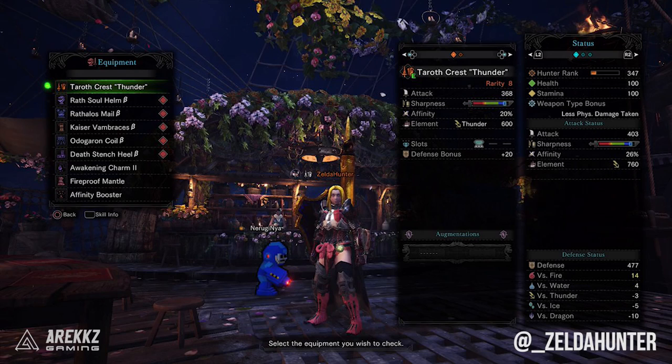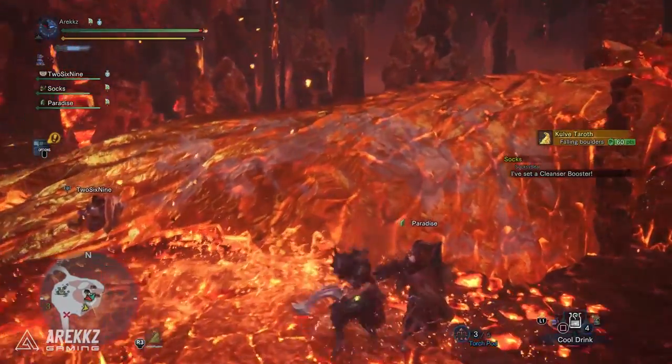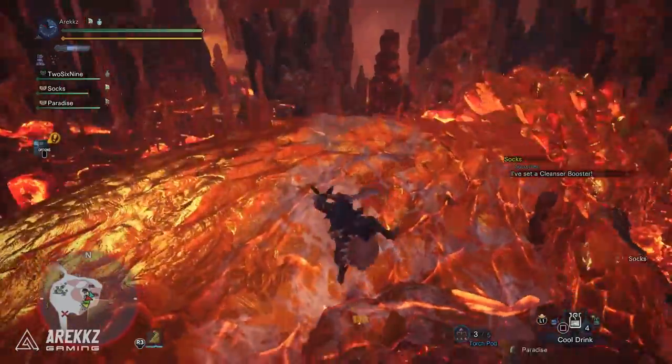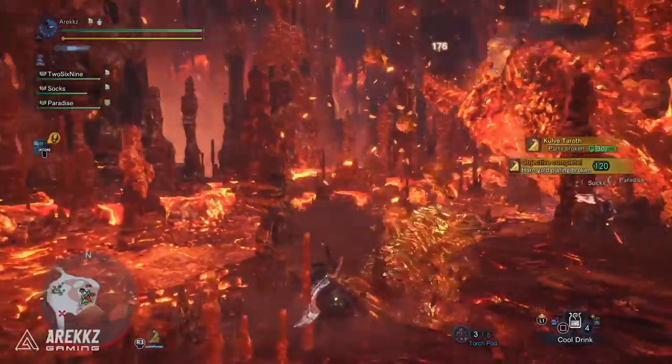To give some more examples, Zelda Hunter posted a couple of screenshots on Twitter of some nice drops he got. He's also an awesome Monster Hunter artist, so I'll link his Twitter below. The first is the Taroth Crest Thunder, a rarity 8 lance with really high thunder — great for elemental builds, and keep in mind Kulve Taroth is weak to thunder during the first stage. He also got a cool Power Phial switch axe with sleep element and a nice level 3 slot. I've also heard there's a really nice version of the Tobikodachi bow, great for elemental playstyles, and of course there's so much more to discover.